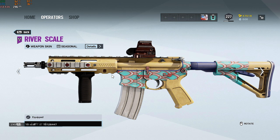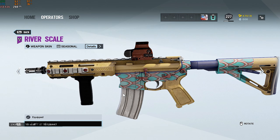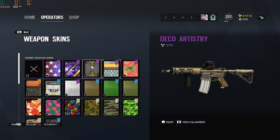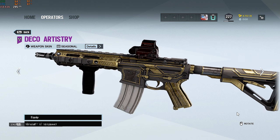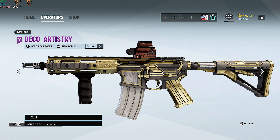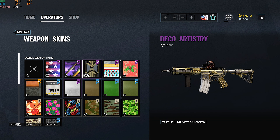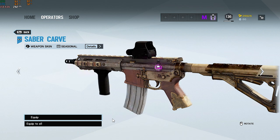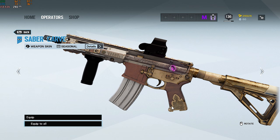Moving on to Year Five. From Operation Void Edge we have River Scale — I'm using a friend's account to look at these since I don't own them. There's also Deco Artistry, which came from one of the events, the shotgun event — that one's okay. And then there's Saber Carve, plus one more called Clog Dance which I doubt many people are interested in so I won't be showing that one.